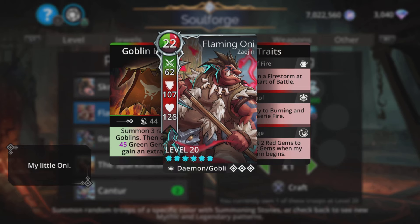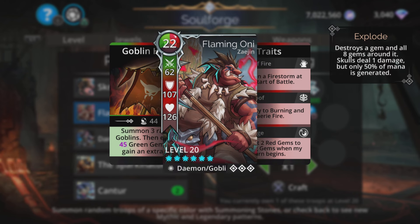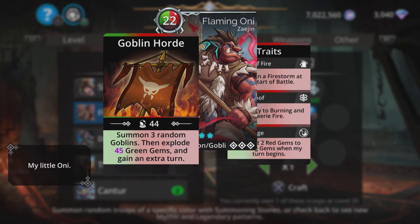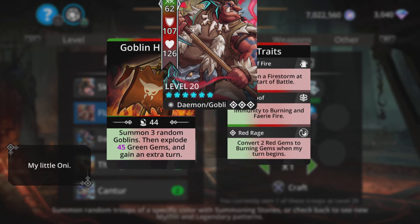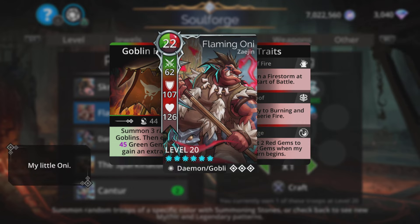Next up we have Flaming Oni. Really cool troop this. If there's anything more annoying than a goblin, it's a goblin that summons another goblin. If there's anything more annoying than that, it's a goblin that summons three goblins. It summons three random goblins, then explodes magic plus one green gems, and gains the obligatory goblin extra turn. The explosion of green gems is good in many ways — it can often take out a barrier, as a cheap way to remove barriers on the top troop. You get mana back for the team, you get a summon, and it gains an extra turn. And with that really cool third trait, you can burn enemies easily as well as summon a firestorm. Really cool troop.